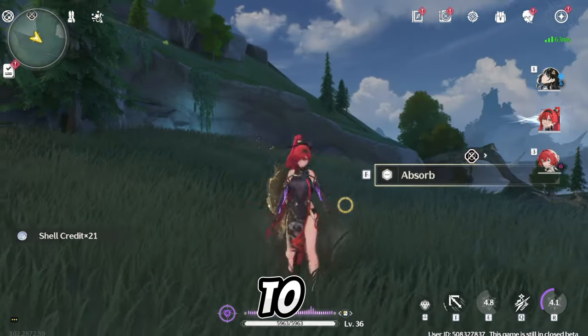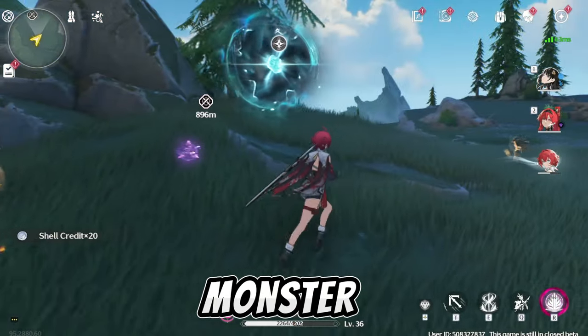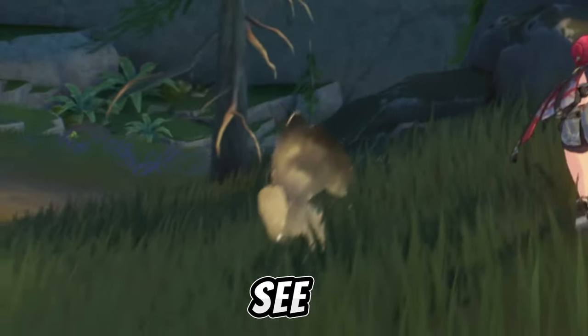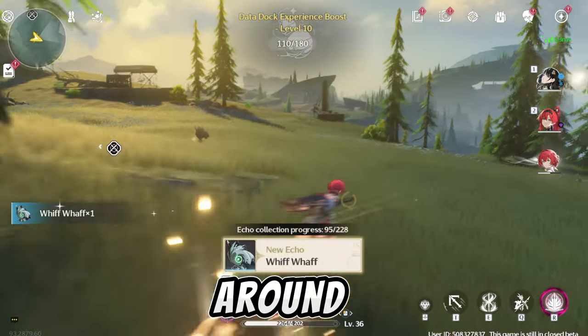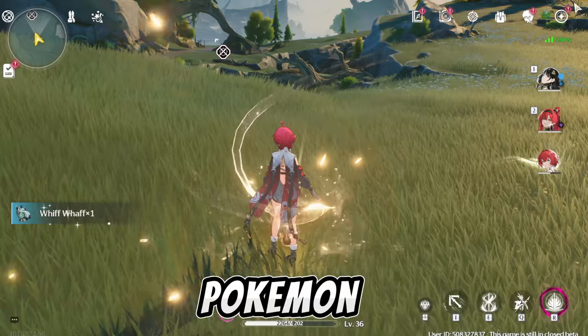First thing first, to get echoes you will have to defeat monsters. If you're lucky enough, you will see a gold glow around them, and you will be able to capture them like Pokémon.